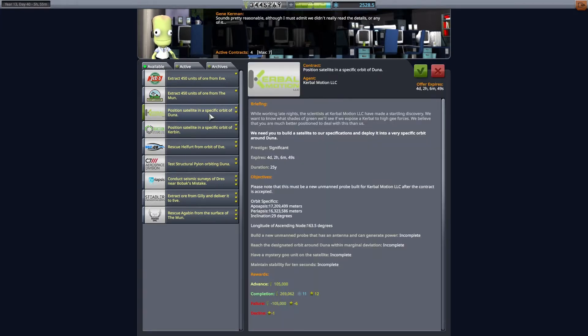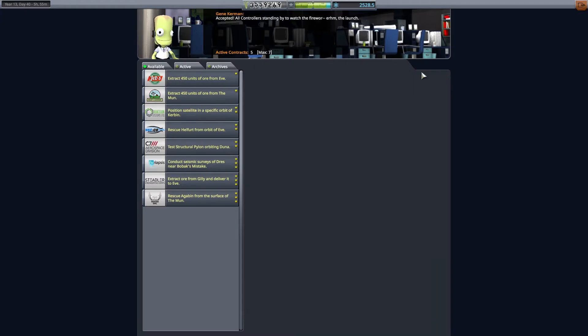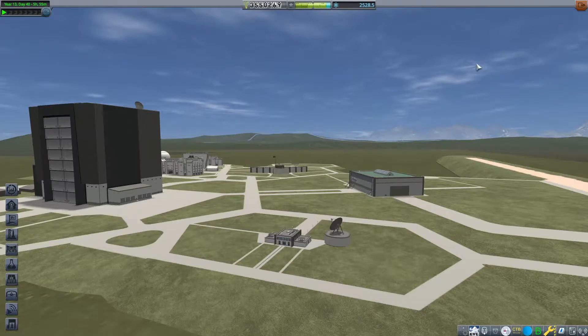The satellite contract doesn't look like it has too many requirements, so let's go ahead and get it. That's five contracts, so let's go over and start building our crafts.